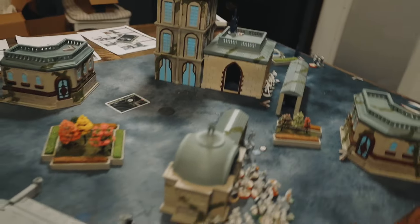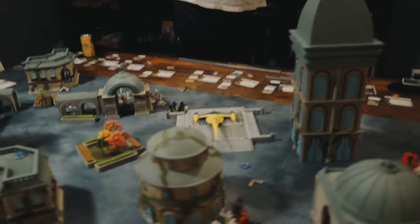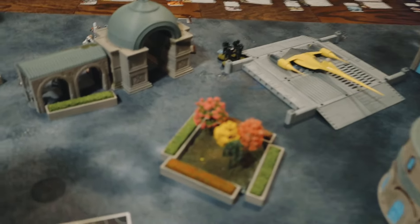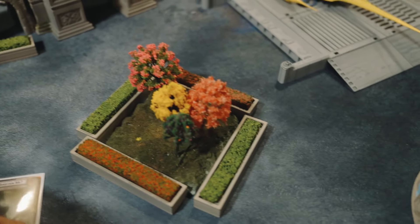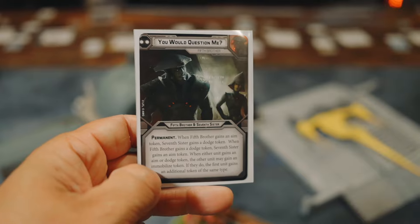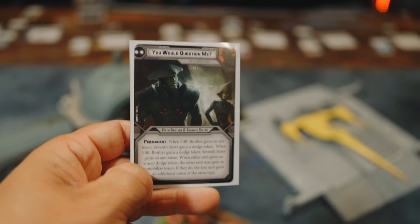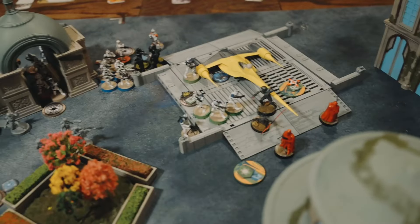We're going to dive into Turn 1. I already had my card picked out. Avery divulged Padme's card, and I am going to go with 'You Would Question Me' — the permanent token sharing one. We'll see how this turn goes.